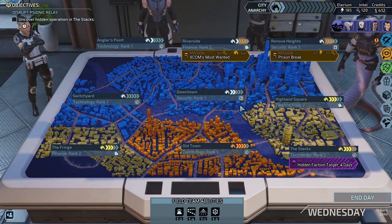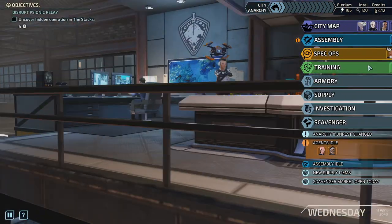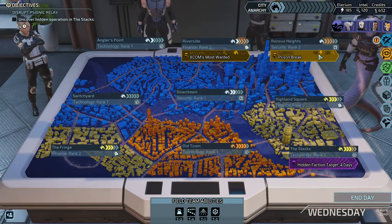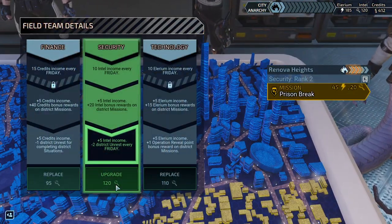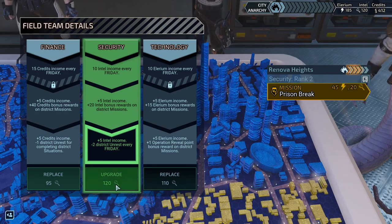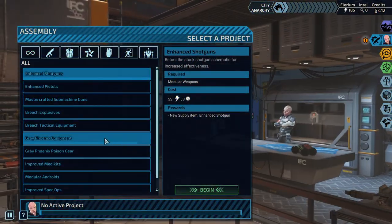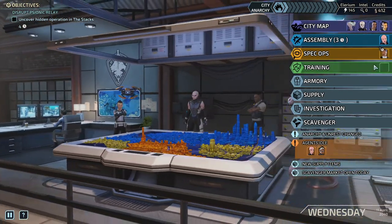Hello and welcome back. The big plan is to have a spec ops with two slots. We have to upgrade the security district - we don't really have much choice. That's what we want, that's the price. Let's do it, which will allow us to go for two agents assigned to spec ops. That's what we're gonna research as soon as possible.